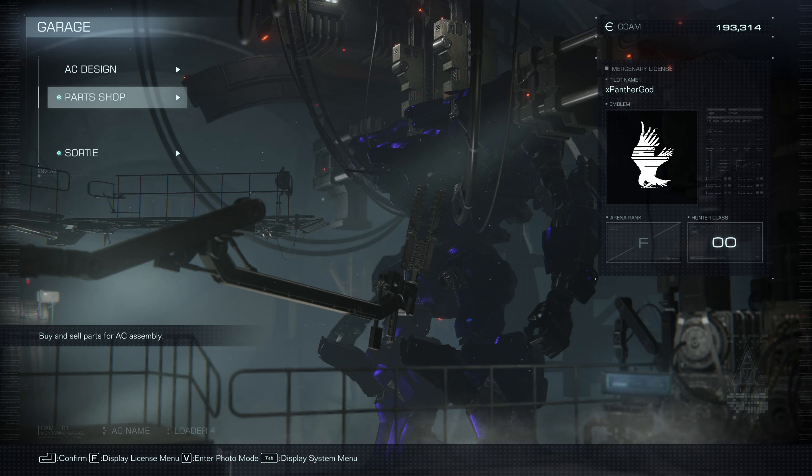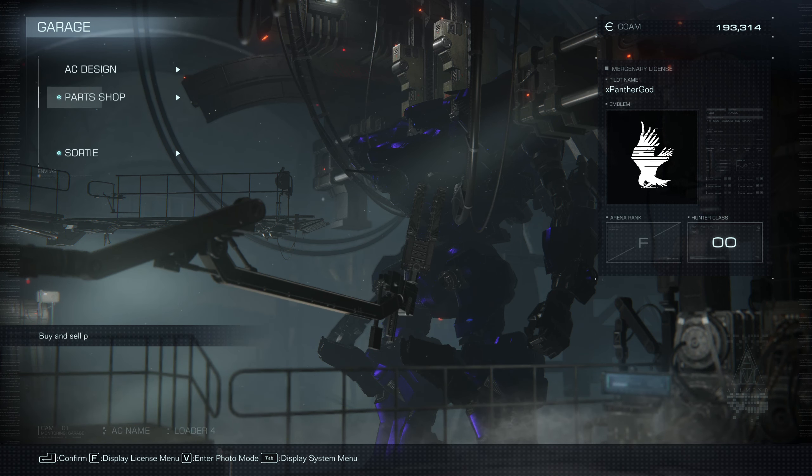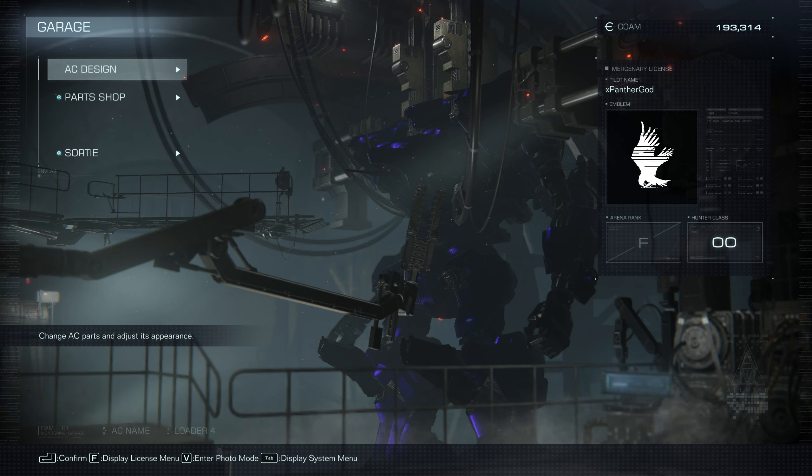What is going on guys, it's your boy Panther back for episode three of Armored Core 6: Fires of Rubicon. Went through some more training missions, unlocked a neat laser rifle so we might try that out in a build later on. Still kind of feeling the regular rifle I have right now, so we'll keep running that. Thought about switching out for maybe a machine gun instead of the blade, but I'm kind of enjoying the blade.